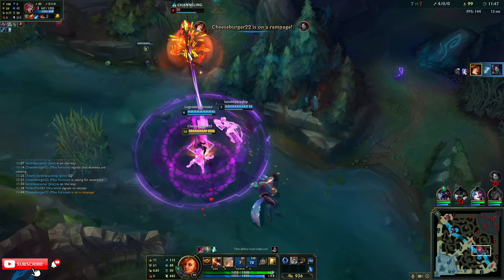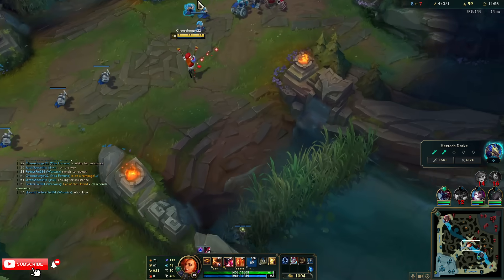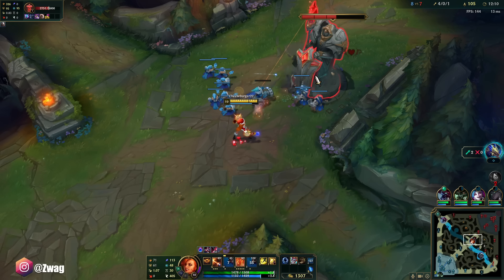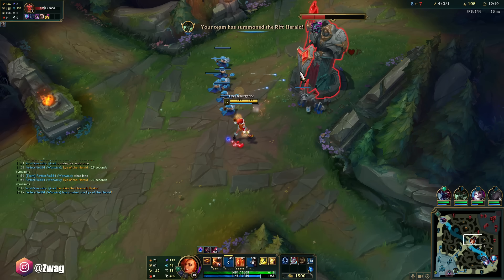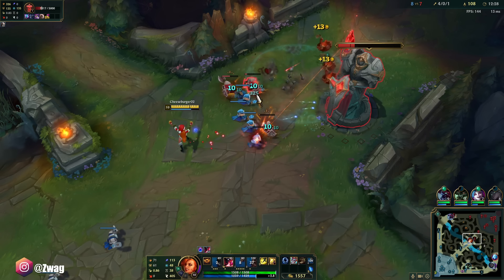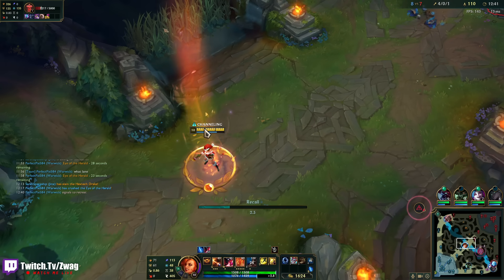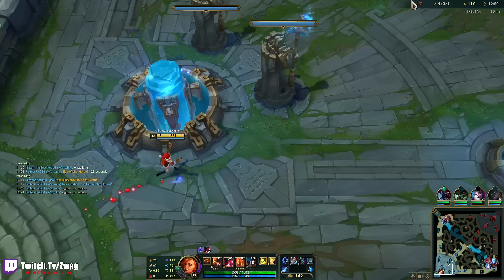We got her again with the alt. She was hiding in here for me. Maybe I can add the other game onto this if we just stomp them. Don't get cocky — the more deaths she has, the less she's gonna talk in all-chat. Sorceress Shoes are better for the E poke right now. There's a party in the bottom lane.